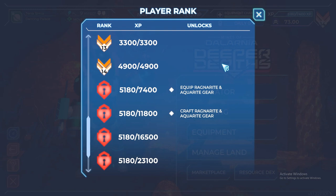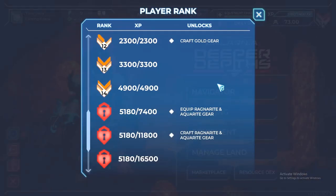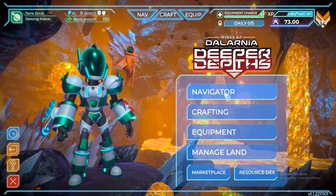Even if you have a lot of money, you cannot equip higher-tier gear unless you dig and level up your rank. That's the new update. Let's check the Navigator — it's the same. My plot is at 0% and I'm going to replenish it later.